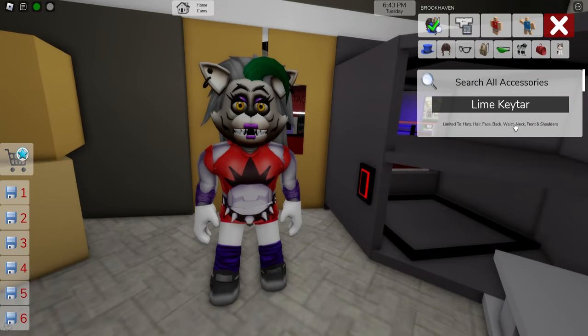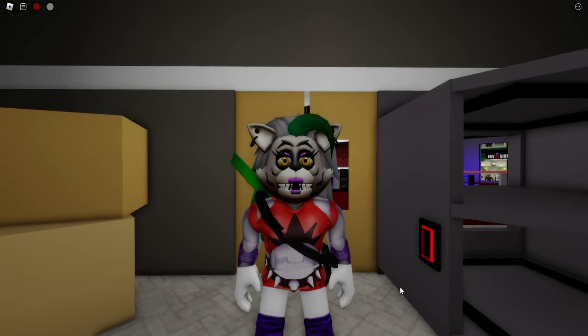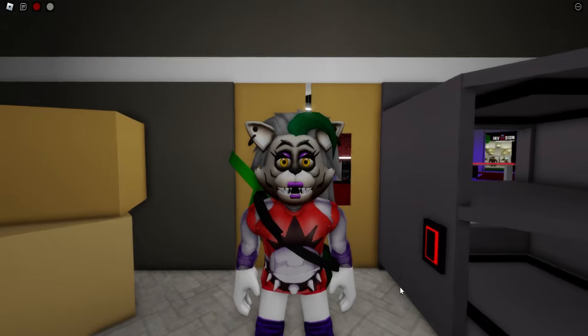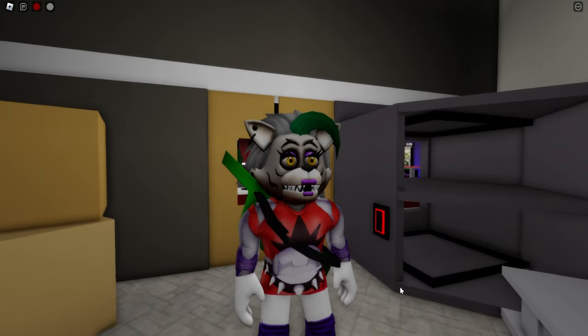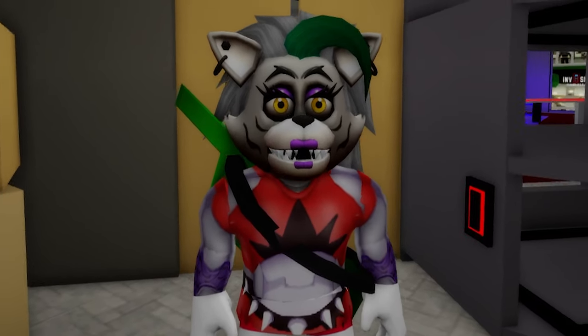Missing is her Lion Guitar, so after searching for it, select and check how it is placed on her back. And I think our Roxanne Wolf is ready. She is one of the Glamrock Animatronics who appears in Five Nights at Freddy's Security Breach as an antagonist. She also returns as a minor antagonist and side character in the Ruin DLC.